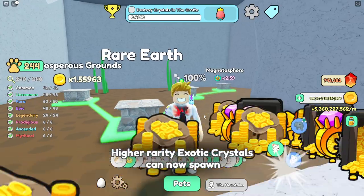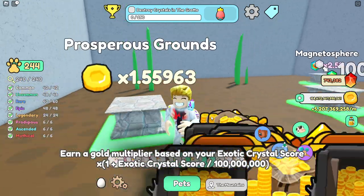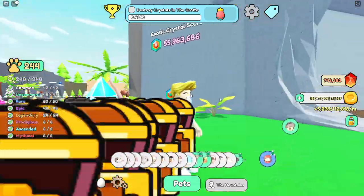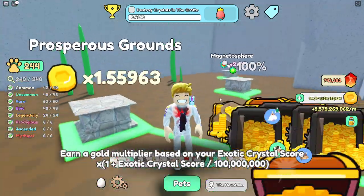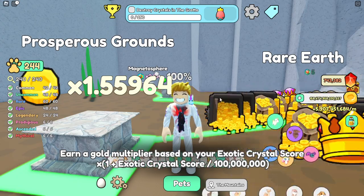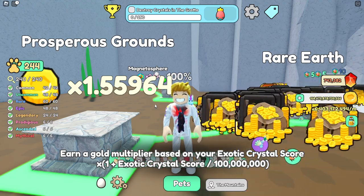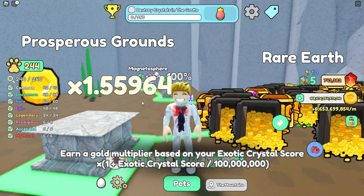What else can the exotic score give you? It can also give you more gold. If you see Prosperous Ground — since I have 55.9 million exotic crystals, I am getting 55.9% more gold. This is added to the total gold you are getting. As you see I have quite good gold income, though it is not just because of this one. Shiny score is way better, but this one is at least doing something with your gold at the moment.